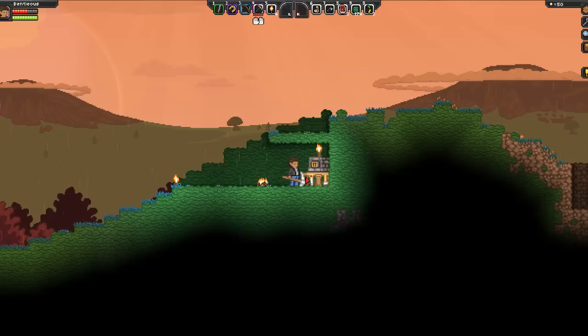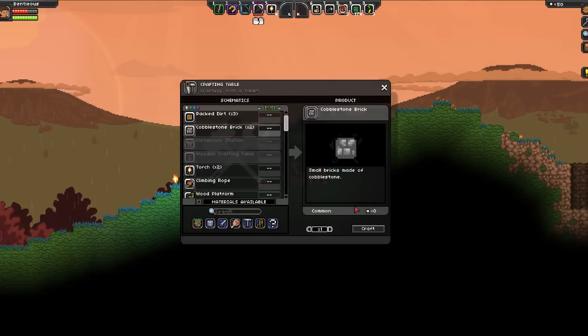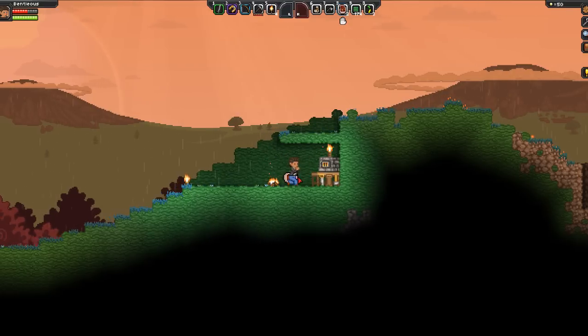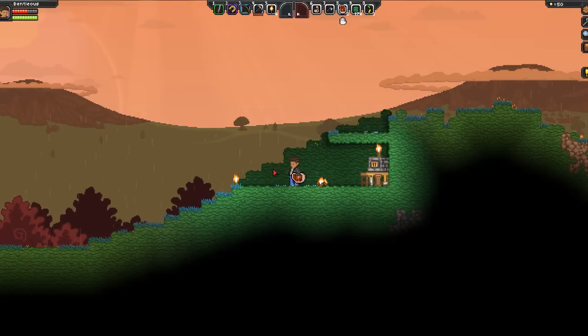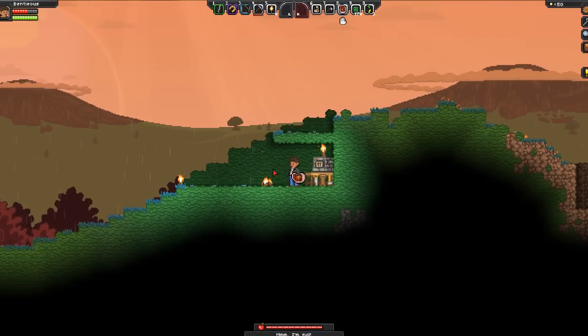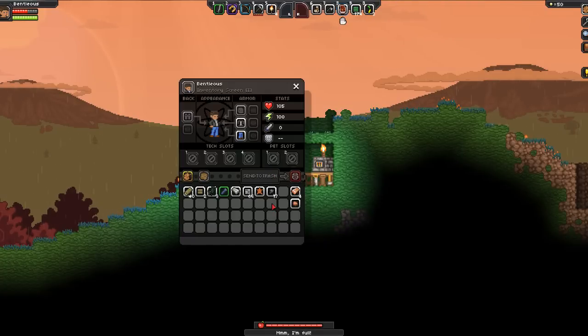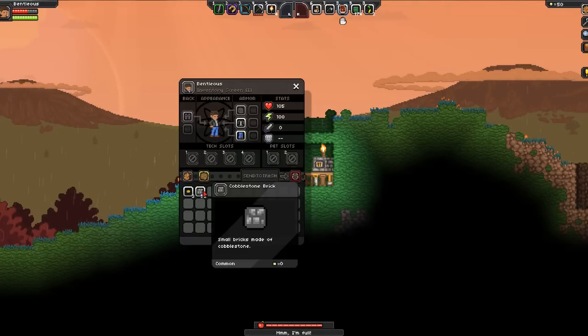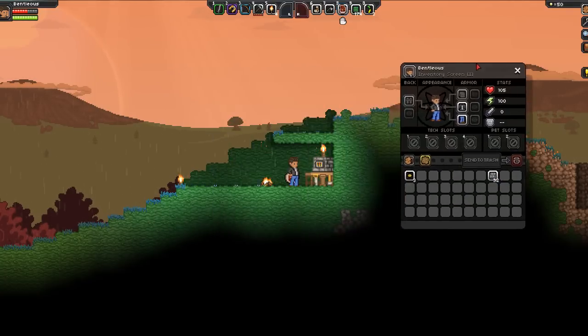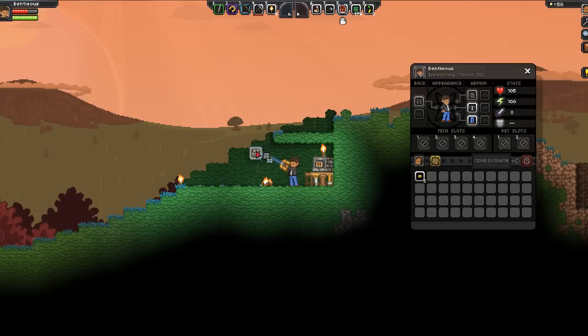Let's head over to our crafting table — cobblestone brick. We'll craft up about 32, should be good for now. I'm gonna go ahead and eat — I think I am getting hungry. That's a lot of meat! Able to fit an entire steak underneath his arm — that's insane. Alright, we're full. There are the cobblestone bricks.